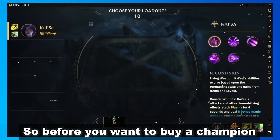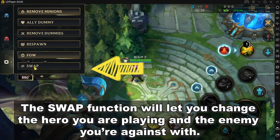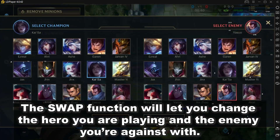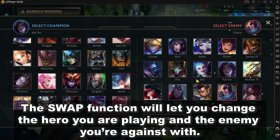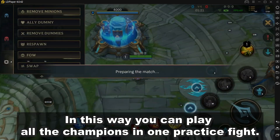So before you want to buy a champion, you can come to the training mode to practice it. The SWAP function will let you change the hero you are playing and the enemy you are against. In this way, you can play all the champions in one practice fight.